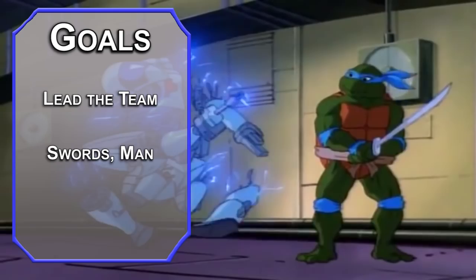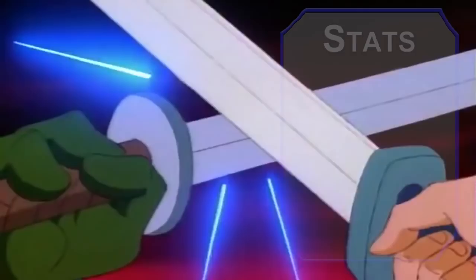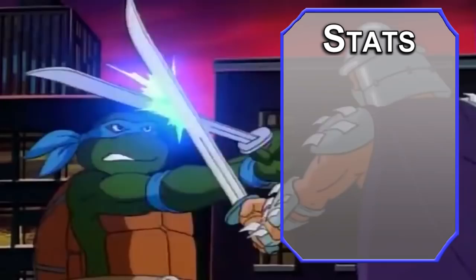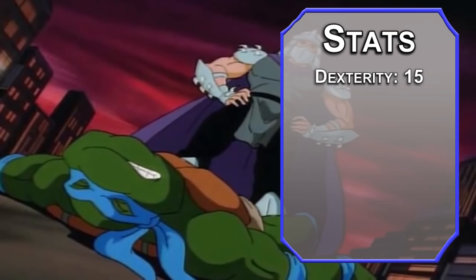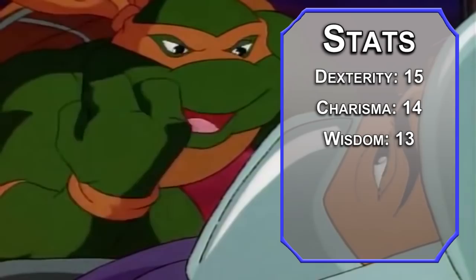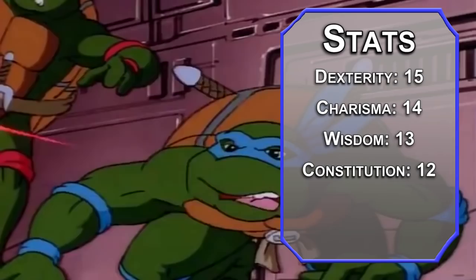For stats, we're going to use the standard point array and run into an issue right away. Leo's one of those characters that's not really bad at anything, so we're going to focus on what we need for the build and fill in the rest the best we can. Dexterity's number one — the turtles are remarkably quick for, well, turtles. Charisma after that; keeping a group of teens in line requires quite a bit of it. Wisdom will follow — Splinter isn't raising anyone without self-discipline. Constitution next; a turtle can take a lot of hits, no surprise there. Intelligence is lower than I like, but Donnie can fill in the gaps, and Strength will get bumped up by our racial bonuses, so we'll dump that.